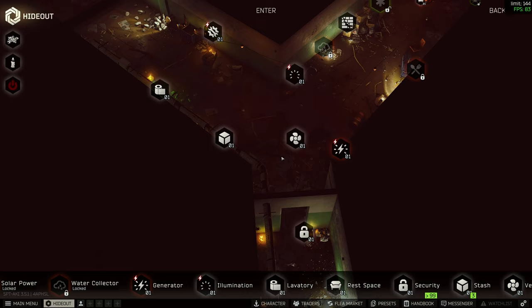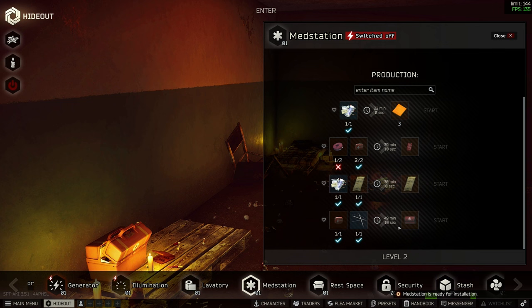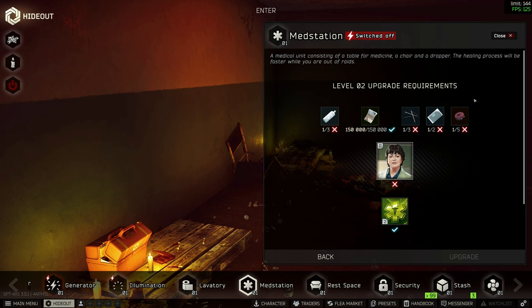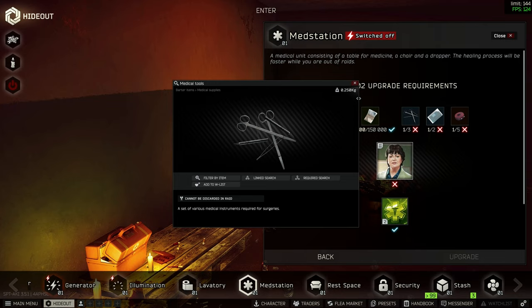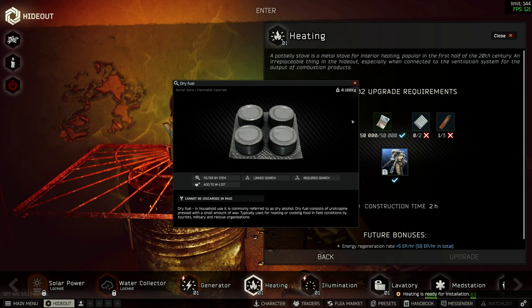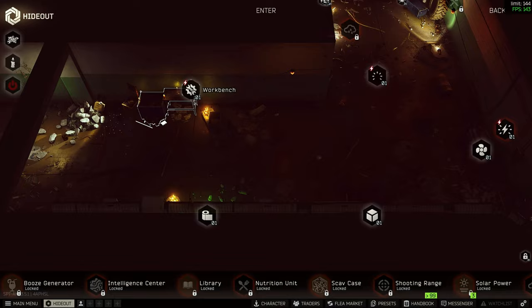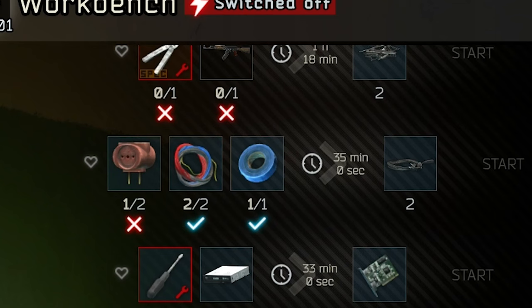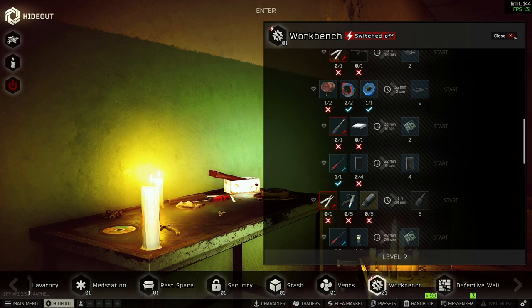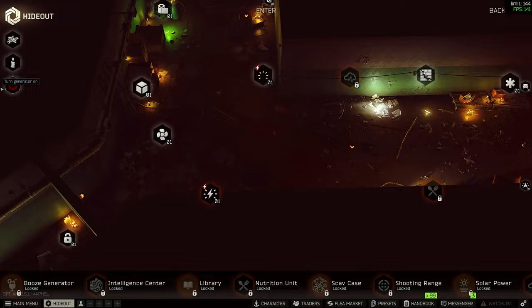In the hideout we can first off get the Med Station now because we found that last bandage - it needed to be found in raid. So now we can make meds level two. What do we need for that? Lots of blood sets and salines. Oh, and the med tools - I haven't been picking those up but I guess I will now. Heating - all we needed was that last match and now we have it. Beautiful. And then I had some D-Fuels - I should have kept those. For Nutrition Unit I think I still just need a power cord. I need one more T-plug to make a power cord. We got some stuff done in the hideout - that's awesome.